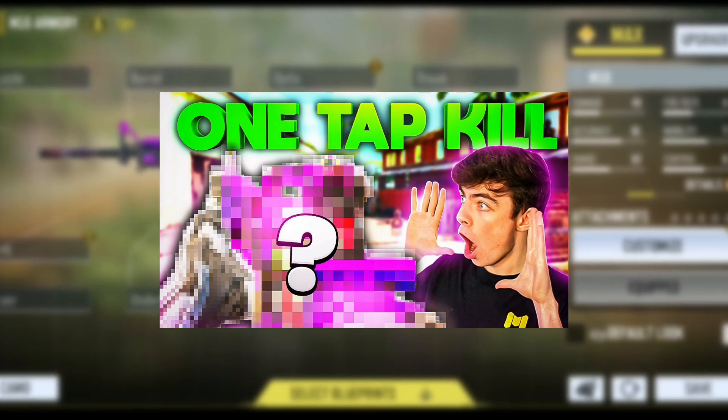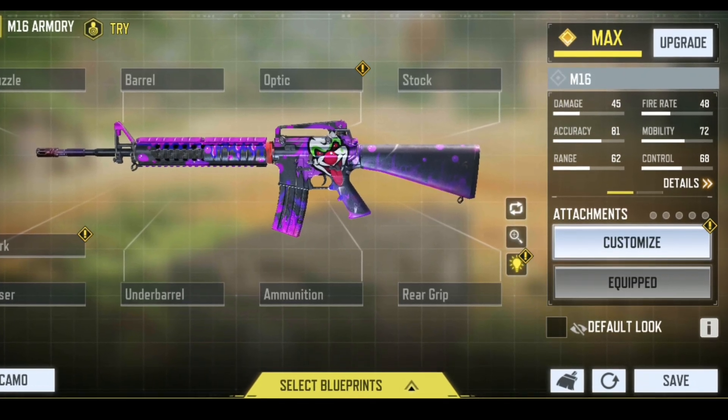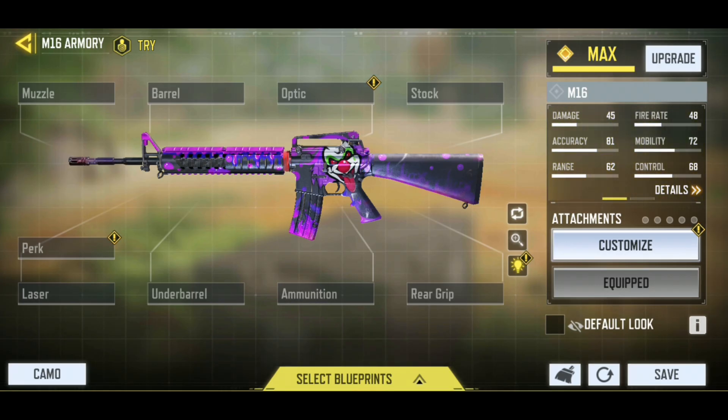So iferg recently released his secret M16 gunsmith that he is using to win more legendary matches and to destroy the lobbies. I am planning to show you all the gunsmith that he is rocking. I must say this video was hard to record as we went against a lot of tryhards in legendary rank. And you know the M16 is not the best option to use in legendary, but nevertheless we are going to have some fun in this video.